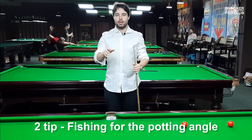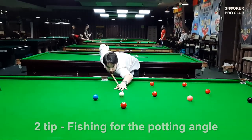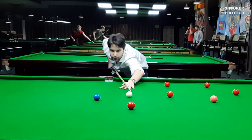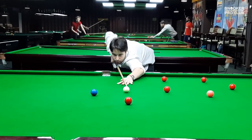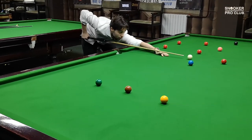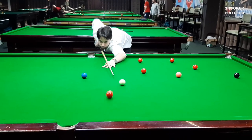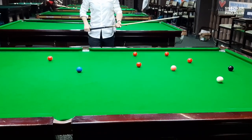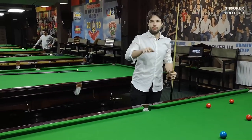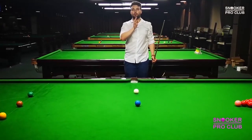Second tip: make sure that your aiming is completely off. When you are aiming for the shot, make sure that you are 'fishing.' The more you are fishing, the more inconsistent you will be. So when you do your shot approach and come into the table and start to fish, this guarantees that your game will be horrible. This is what you have to do if you want to have bad aiming.